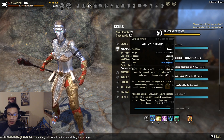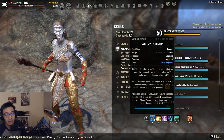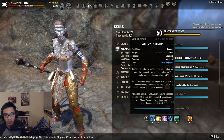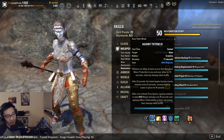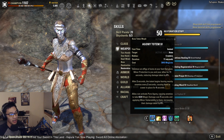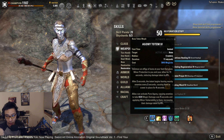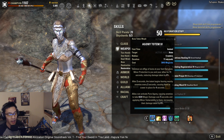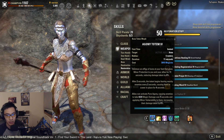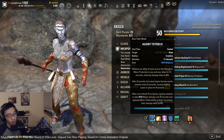Agony Totem is a key reason Necromancer healers are competitive. It provides the unique Pure Agony synergy — an AoE Minor Vulnerability — which helps stamina DPS running Kestis for better Major Slayer uptime. If the tank can trigger it, it can also contribute to Minor Vulnerability uptime for the tank. Agony Totem also provides Minor Protection to those within its radius when you're grouped.